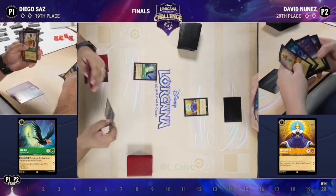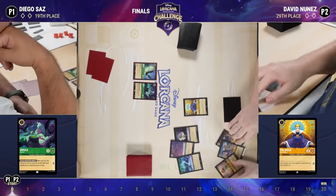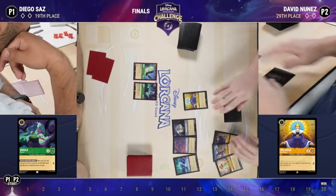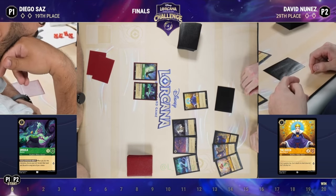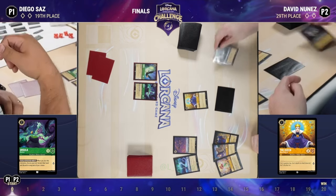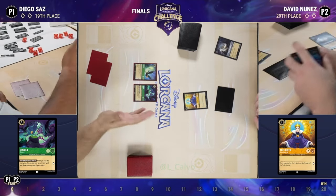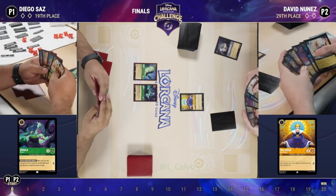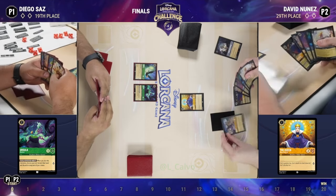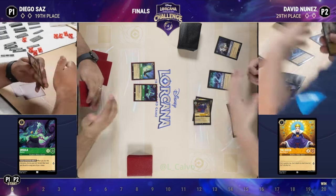Another great play for Diego — that is an Ursula Deceiver, and there are three good options on David's side. Anything sticking out? In the early game, Let the Storm Rage On is always a card I'm looking at — it does some early removal and allows your opponent to draw a card. Getting Grab Your Sword out of the hand here is definitely not a terrible option.